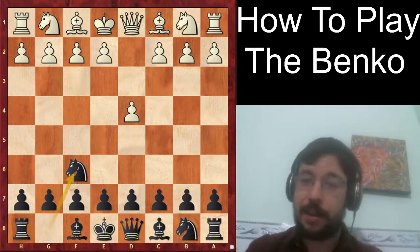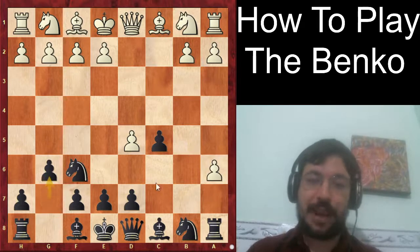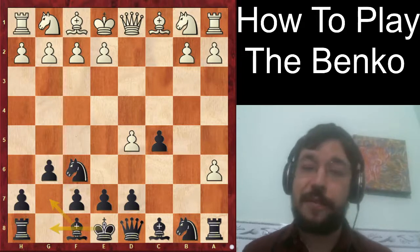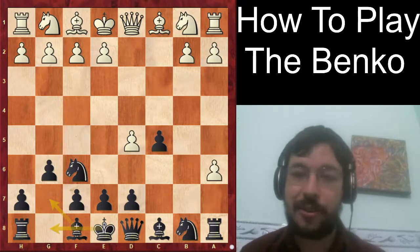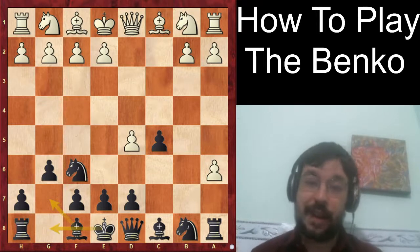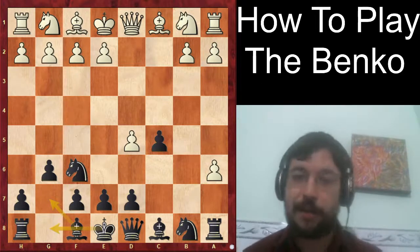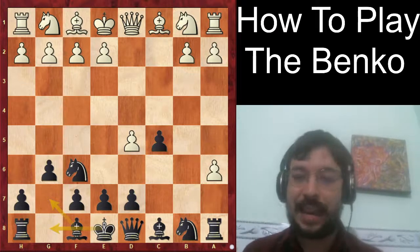Just a reminder — the Benko Gambit starts with c5 and b5, and the key idea we looked at was delaying the move bishop a6 in order to castle the king immediately and play more in the center with our pieces. As always, if you learned something new from this video do let us know in the comments. Subscribe to keep up to date with more grandmaster chess content. Good luck with the Benko in your own games — it's an opening that has given me a massively high performance rating on chess.com, in both blitz and classical.